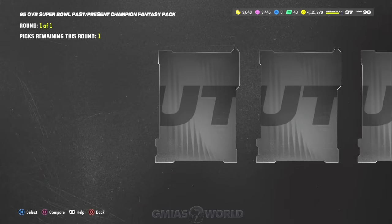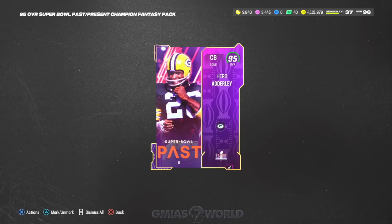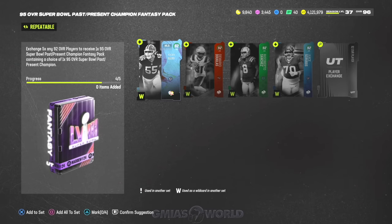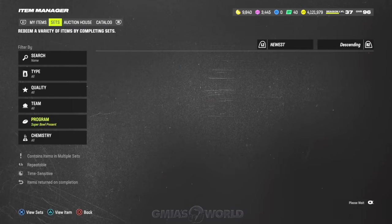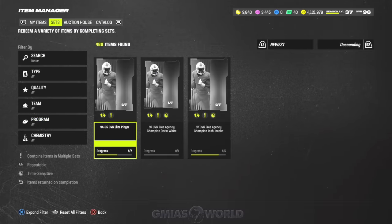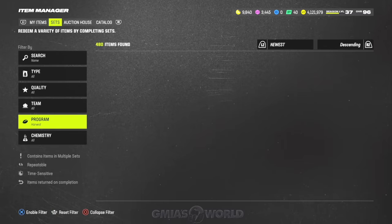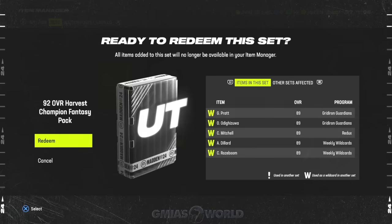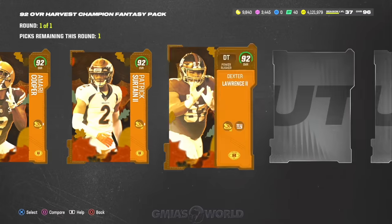This is a gamble — if we don't get a limited we'll get cards that have value, but obviously not as much. We need one more 92, so we'll go make a 92 real quick with the Harvest. After we get the 92, we throw it into the Super Bowl set, get another 95, and then go ahead and get more eggs.